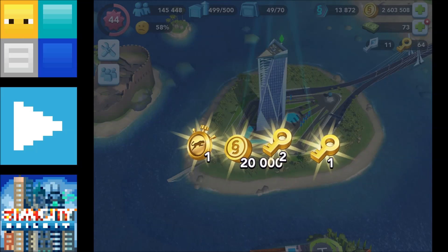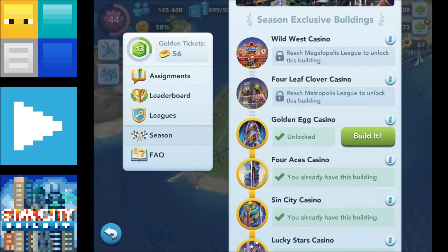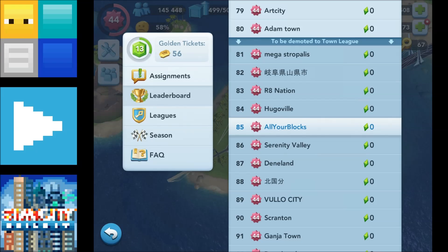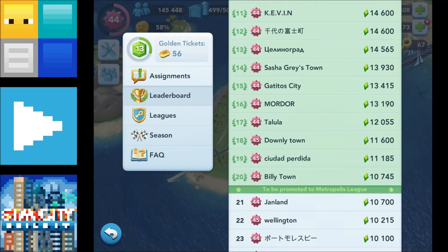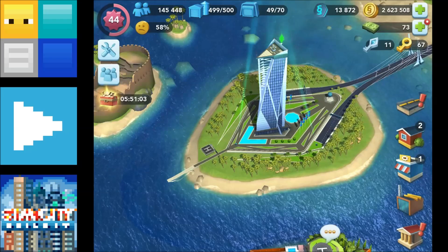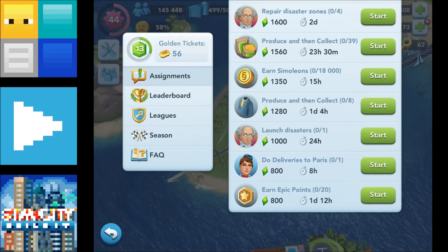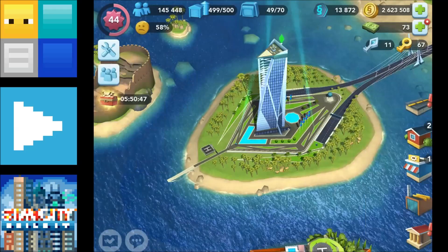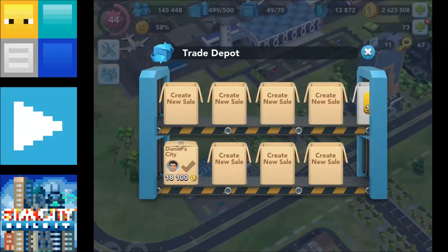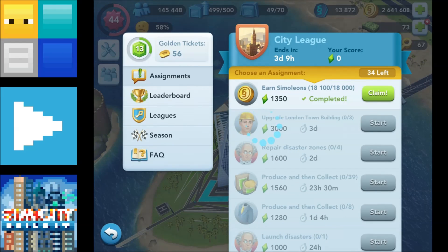Congratulations — we won a small prize. Did we get the building and get promoted to City League? We did, yes! Fantastic. I can't see the final result because the new contest has already started. Well, we've got to get ourselves up to 20th place — they're only on about 10,000 so far, so we should be able to do that. London Town Buildings, Disaster Zones — yeah, there's a couple there. We can probably do one straight away. I normally have a Simoleons lot standing by. There we go — boop! Easy as that. 1,350 plumbob points, done.